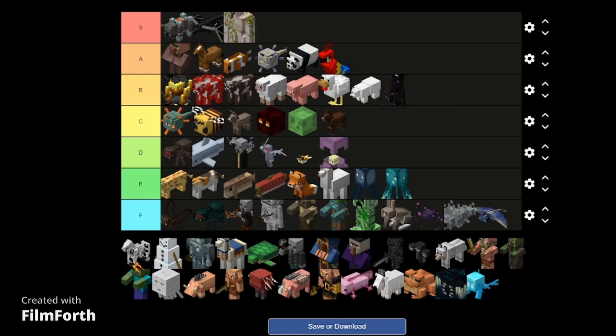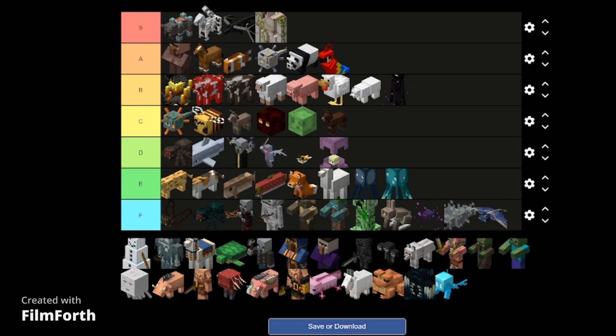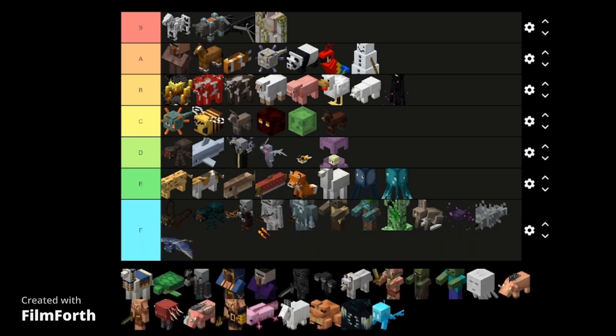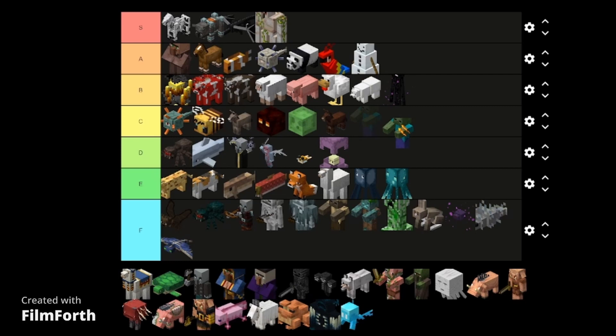Skeleton horse — S tier. Actually I'll put that in front of the ravager, I think it's cooler. Snow golems with their goofy faces — A tier, they do help a lot, just not as much as the iron golem. The stray — another reskin of an annoying mob, like come on now. And speaking of reskins, with the husk and the drowned, we have the zombie — this thing was original, I can't put it this low. C tier.